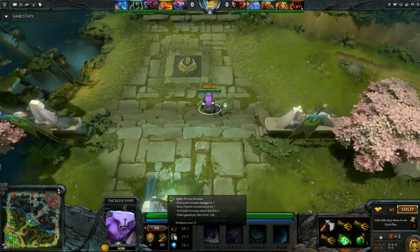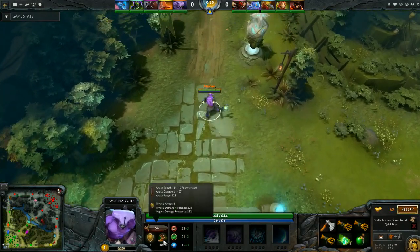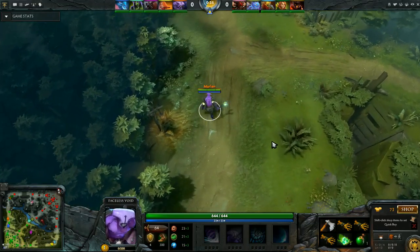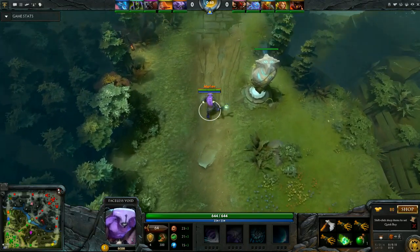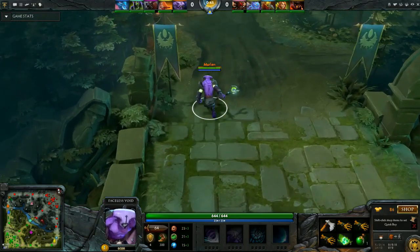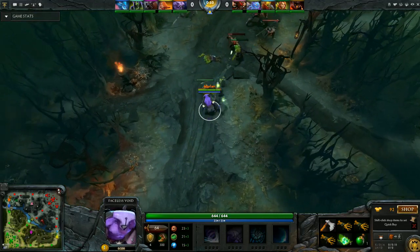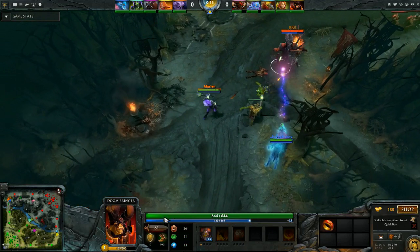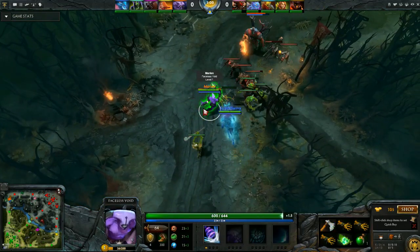Faceless Void is a melee agility carry hero with a base movement speed of 300, which is pretty much standard. His level 1 stats are very good: 587 HP and 61 damage, the two highest values in all agility heroes. However, he has a starting mana pool of 195, which is fairly low but not uncommon for carry heroes. Starting armor is 3, pretty much standard for an agility hero. The average across all agility heroes is 18 strength, 22 agility, and 17 intelligence, whereas Faceless Void has 23, 21, and 15.